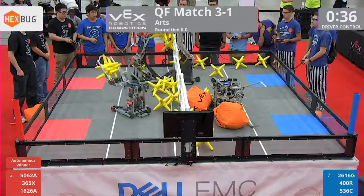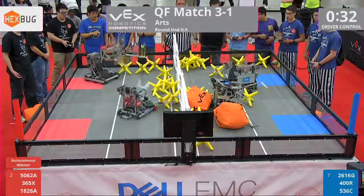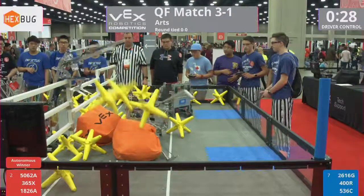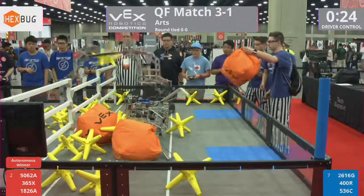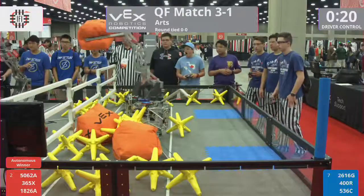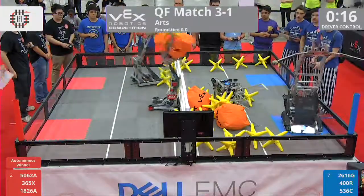And now we're met by defense from the Blue Alliance. Red Alliance trying to get four stars jumped over, but only one goes over successfully. 50-62A trying their best. Meanwhile, 365X dumps over a few stars as well. It's still going to be close. Unfortunately, a bad ending for Blue — that tip may have signed off their fates.